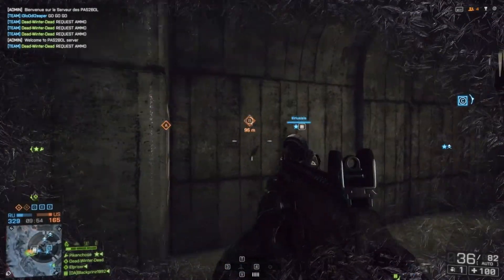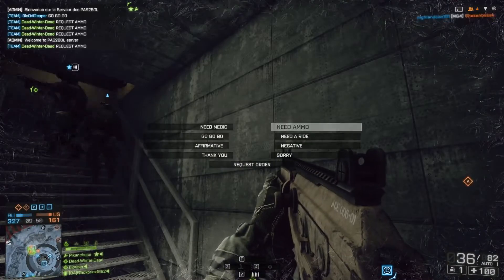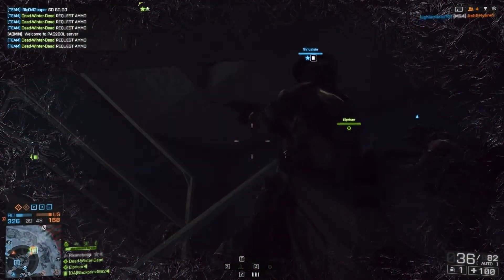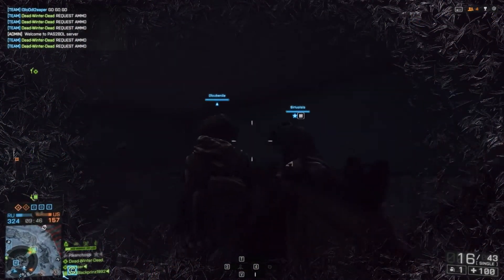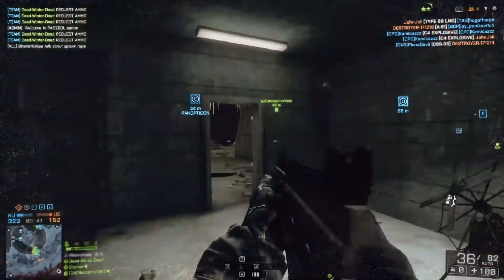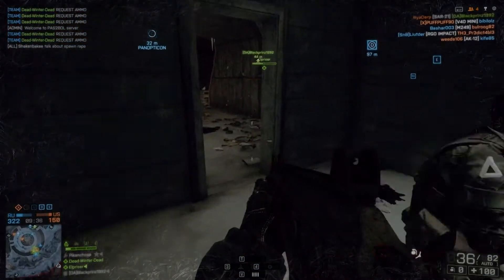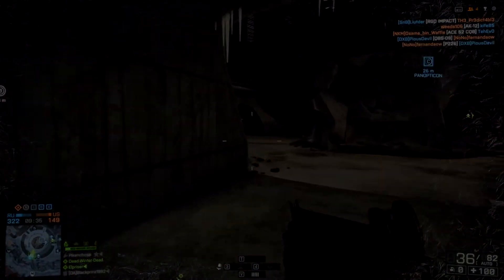Again, this is a third time I'm trying to request ammo. And as you can see, these guys are stuck in the stairwell — we have a bunch of guys in the stairwell. I'm asking for ammo so that I can drop those motion balls so we can get a beat on the enemy. I don't know, guys — just drop ammo if you're a support player. My name is DeadWinterDead, thanks for watching.